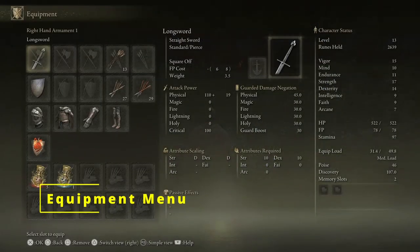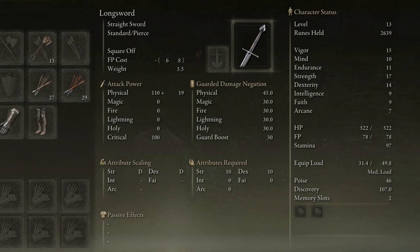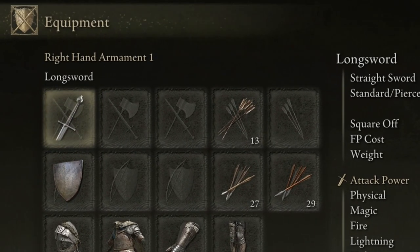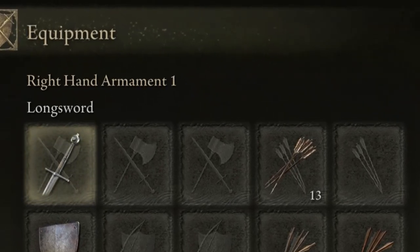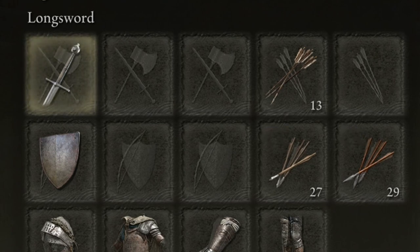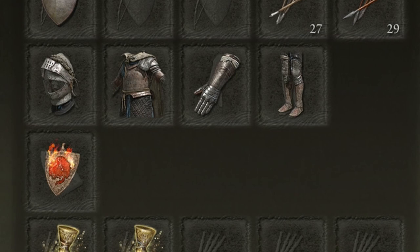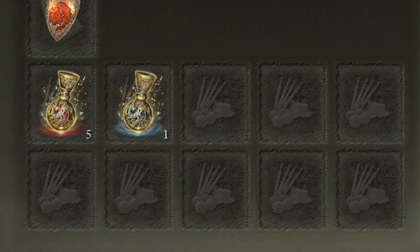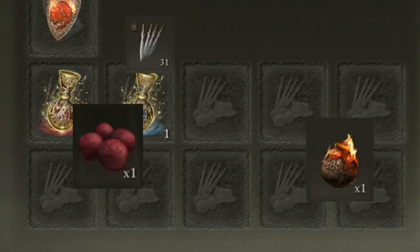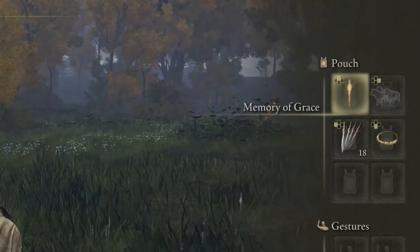In the Equipment menu, the left shows all currently equipped items, the center shows stats of the highlighted item, and the right shows your character's stats. You can equip three weapons or shields per hand, with slots for arrows and bolts, armor (head, body, gloves, feet), talismans for passive effects, and quick item slots for flasks, throwing items, status alleviating items, grease to imbue your weapon with different damage types, and more.